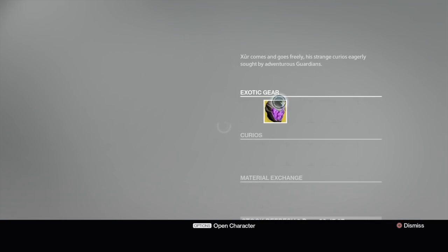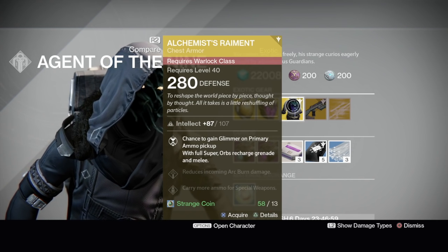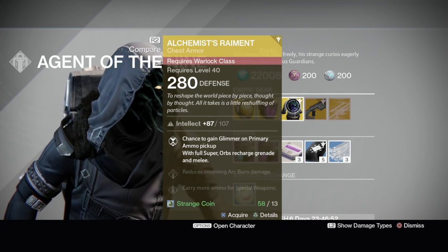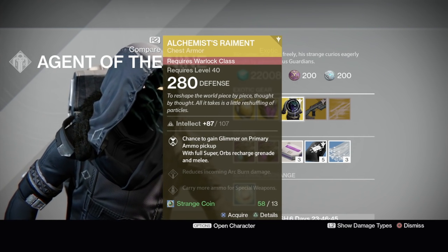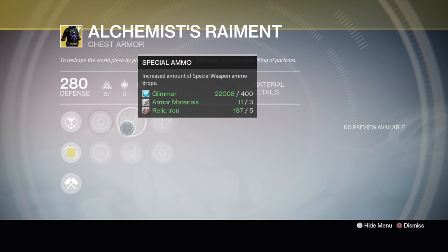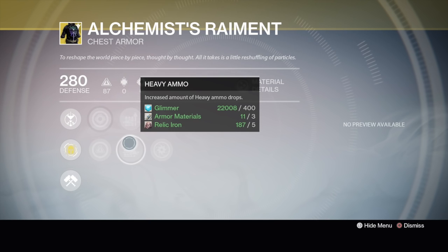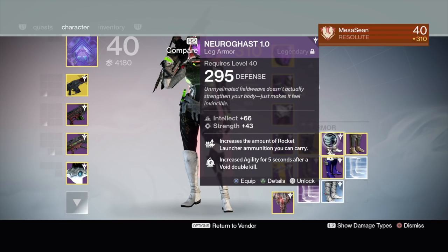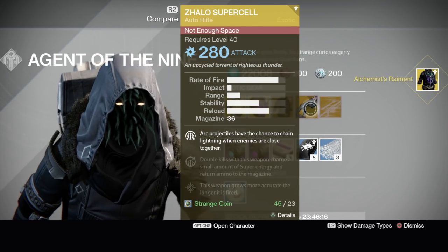I'm going to buy this even though I wasn't sure what it does — this is the Alchemist's Raiment for the Warlock. Intellect of 107, which is pretty high. The main perk: chance to gain glimmer on primary ammo pickup, and with a full super, orbs recharge grenade and melee. It also gives more special ammo, more heavy ammo, arc burn defense, and arc armor. I like the extra ammo carrying capacity since normally my boots are specific to machine guns or rockets. I'll get it anyway and put it on my Warlock.